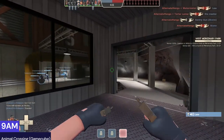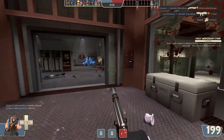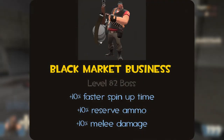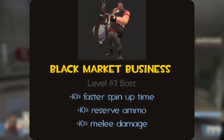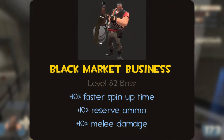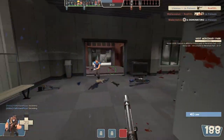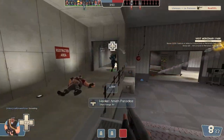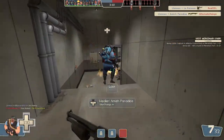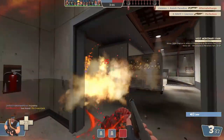Heavy is up next with the Black Market Business. Released as a part of the Uber update, this cosmetic set is made of the Tommy Slav, Family Business, Eviction Notice, and Capo's Capper. This set bonus would be a 10% faster spin up time on the Tommy Slav, 10% more reserve ammo on the Family Business, and a 10% melee damage increase with the Eviction Notice. You're impersonating a mob boss when equipping this set, so my belief is that you would have more experience dealing with enemies. You'd hold more ammo if needed, and you'd put in a few fights so your damage would increase just a bit. Your gun is the best of the best, so a faster spin up speed would be added as well.